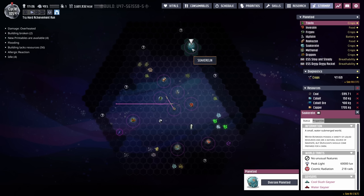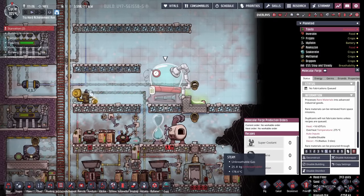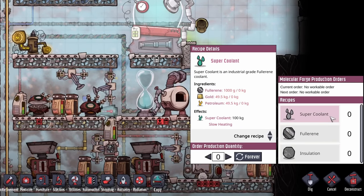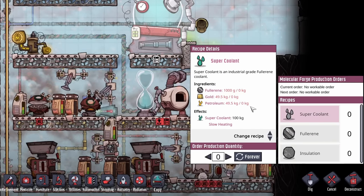That planetoid is pretty far away, with a range of 11 — so at minimum we'd need a total range of at least 22, and I'd be more comfortable with 24 for takeoff and landing. But even if we get graphite, that doesn't get us any closer to super coolant. Yes, we'd have fullerene because we have sulfur and aluminum, but then we still need petroleum. So no matter what, we have to find a source of oil.